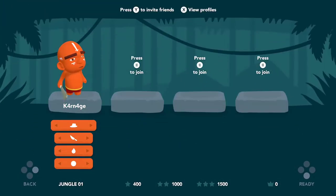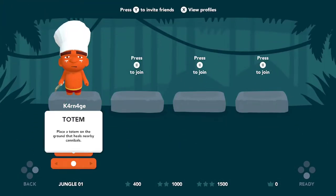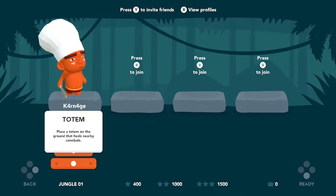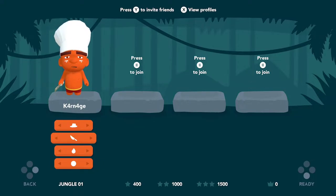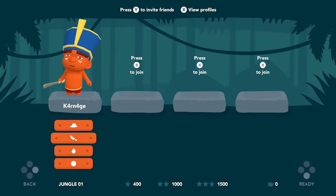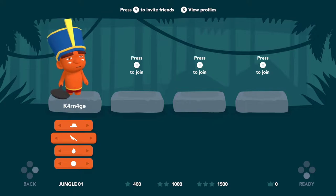Jungle One — looks like we can have different characters or customize our character. There's fire breath and different hats; I don't know if they're just visual or they actually help you do different things. At the top you can invite people or play locally right away, either local or online through the campaign, versus modes, or other types of cooperative stuff. There are a lot of different modes to mess with.